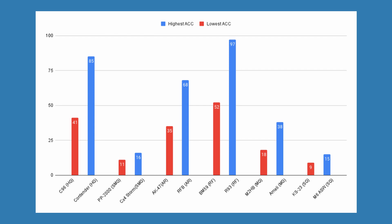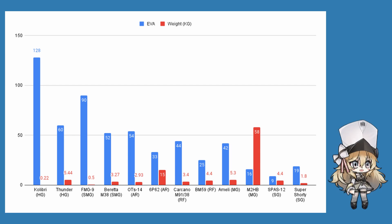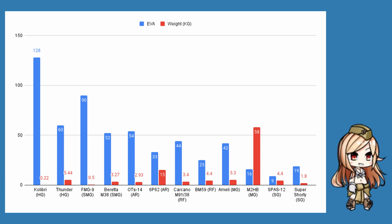Accuracy and evasion seem to go hand in hand in GFL, as the more lightweight and logically accurate weapons have much higher stats respective to what they're better at. HGs and SMGs are often on the lighter side, so they have more evasion, with RFs being more accurate due to their use for precise firing, while MGs and SGs are on the heavier side and less accurate. The lightest gun, weighing in at 0.22kg — the Calibri — logically has the highest evasion in the game at 128, while the heaviest, the M2HB with included tripod, weighs in at 58kg and has the lowest evasion at 16.